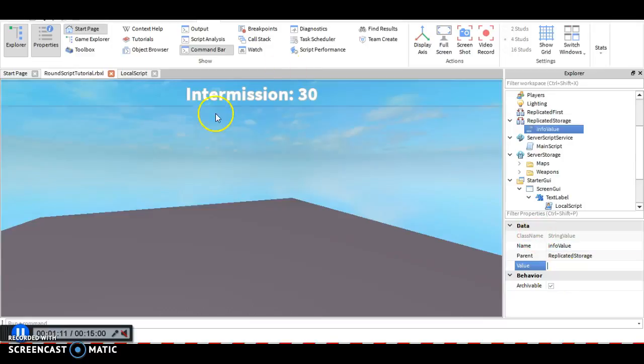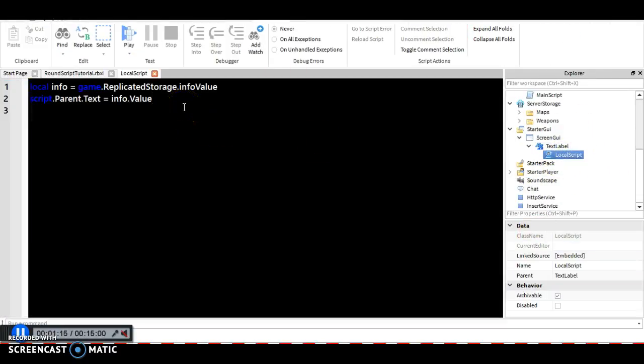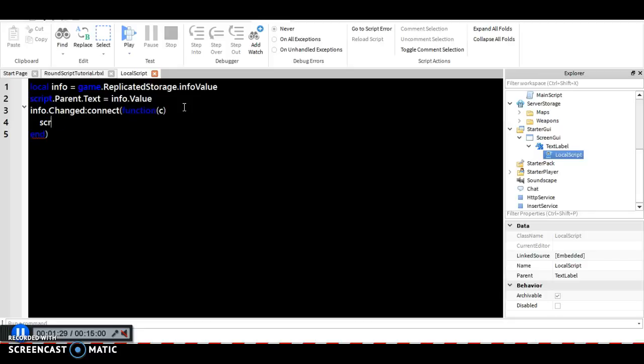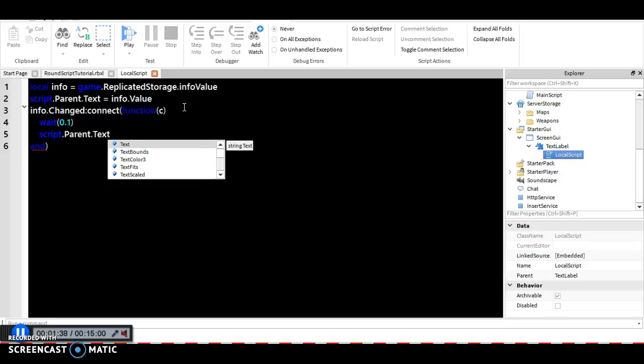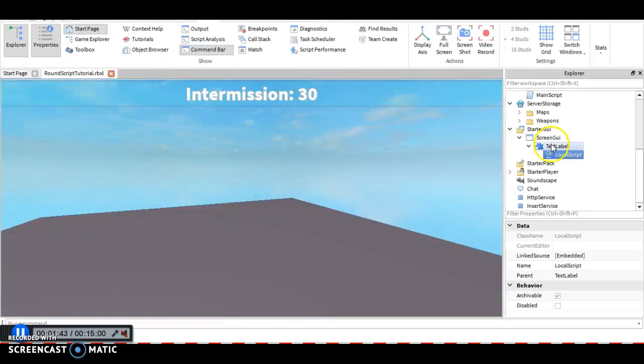So if this equals 100, then the text will be 100 and so forth. And then we're going to do info.Changed:Connect(function(c) — and then we are going to add a wait of 0.1 so it doesn't break the game. And then we're going to do script.Parent.Text equals info.Value. That's all you have to do inside this local script.